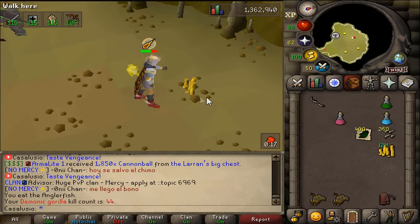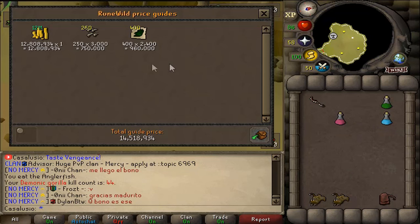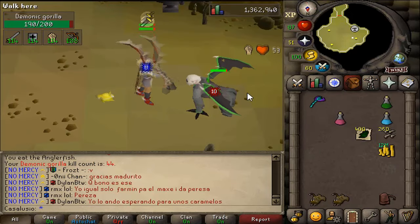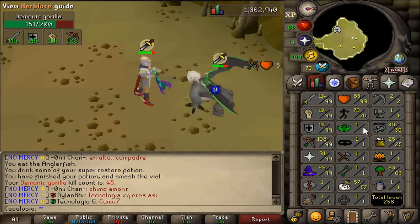30 minutes in — sadly no heavy ballista or Zenyte yet. In 30 minutes we've made 14.5 million. Let's kill some more — I really hope we'll get that Zenyte.